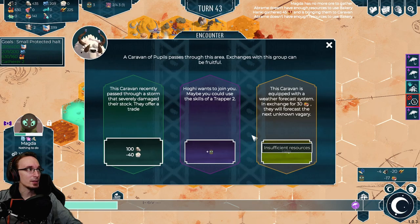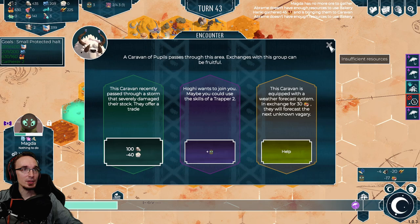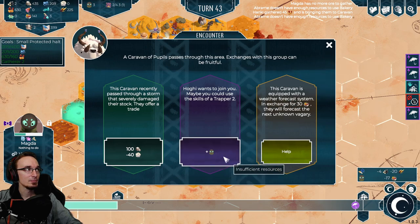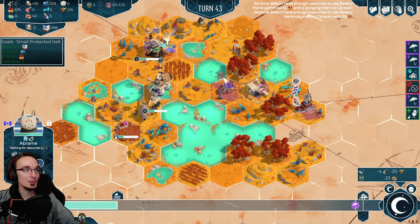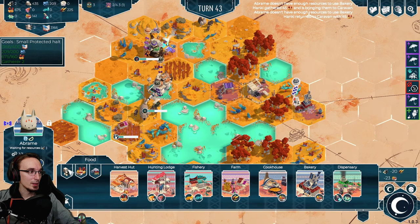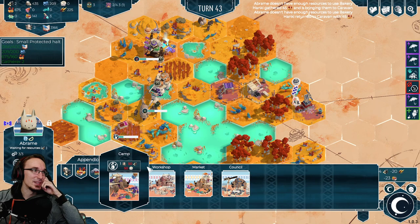Now we just need to start fishing. We don't have the wool. Hobie wants to join you - maybe you could use the skills of a trapper level 2. I think we might. Having another person will make it harder to feed everyone but will also give us more people to work - it should work out. Let's take this one. Now we definitely first need to expand our caravan. No more wood - you're not even cooking right now, that's horrible. Please build a camp - we can't because we don't have wool. Damn, this might have been a mistake. It will take some time to get that one to work. Yes, there is wool up here.